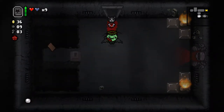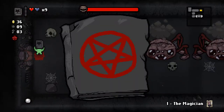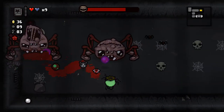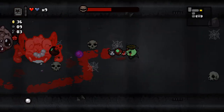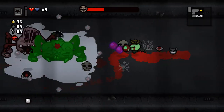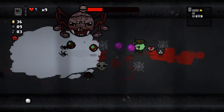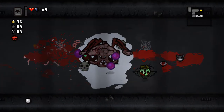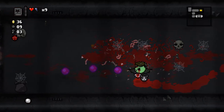Now I could be spending time looking for secret rooms, but we're strong, so I don't feel the need. More often than not you would look for secret rooms when you need more power, when you are having a slightly worse run than normal, or when you just want to be extremely overpowered — maybe find some extra heart containers in the form of eternal hearts, or some extra money, bombs, or keys.